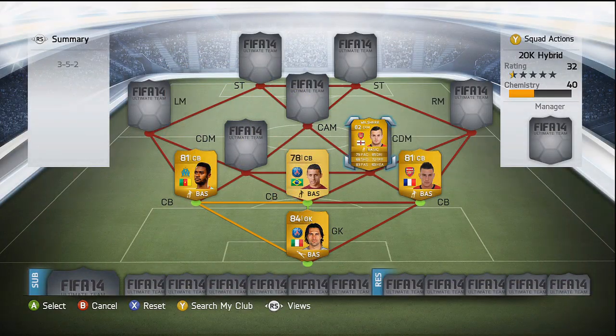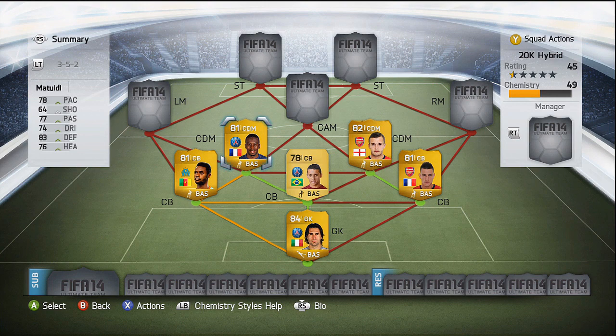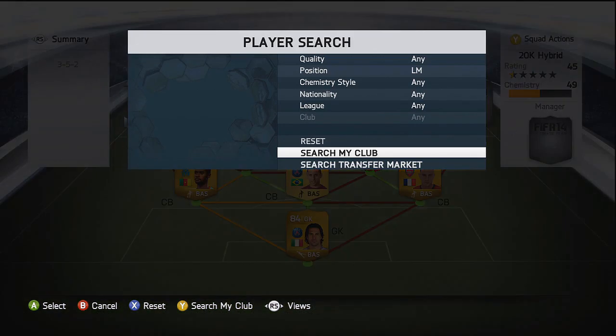As for our two defensive midfielders we have got Jack Wilshere and also Matuidi, covering the French league and the English league. Both these guys are very good defensive midfielders with good work rates, so they run around the pitch quite a lot and get into quite a lot of positions.